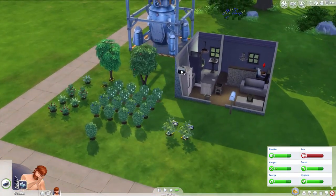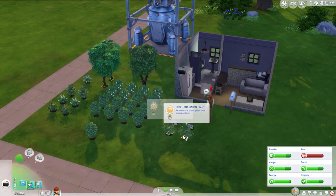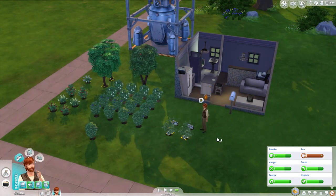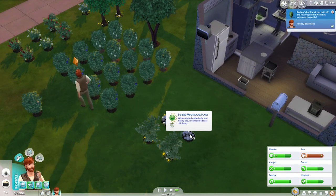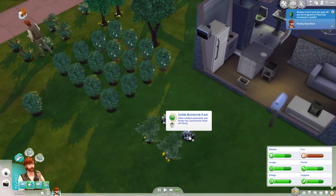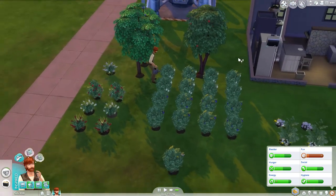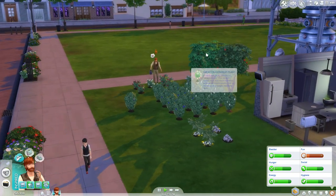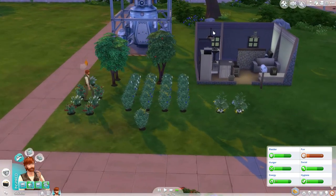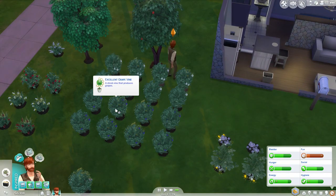Look at all the harvest ready to go. Let's go listen to alternative and tend the garden first because there's a lot of stuff that needs to be tended to. Hard work has paid off. Are these excellent yet? Superb - I feel like superb is better than excellent. So you go through and water the garden and weed and all that kind of stuff. Look at all those grapes - those grapes are gonna give us the money! I'm excited about that for sure.